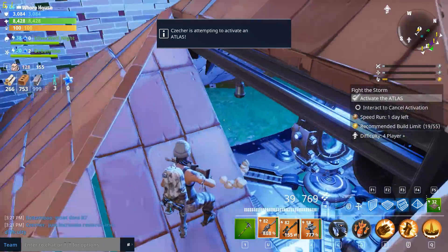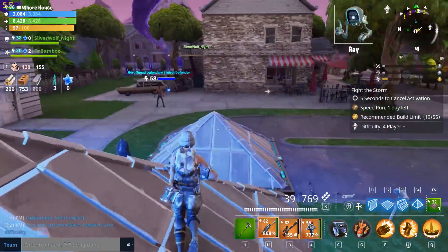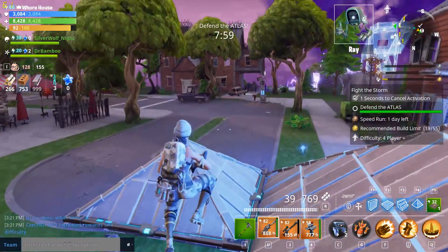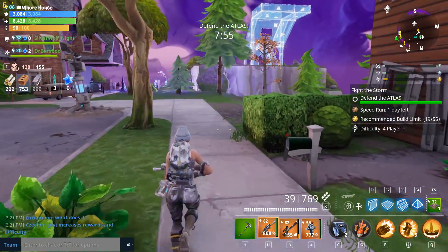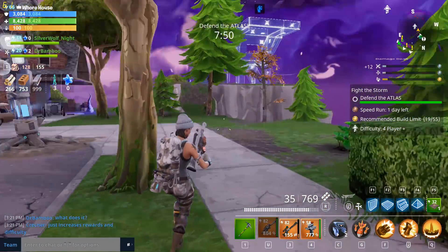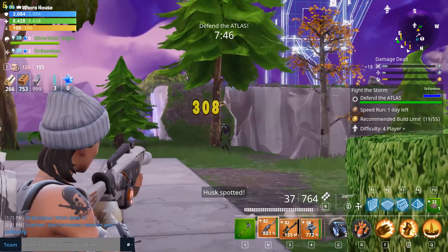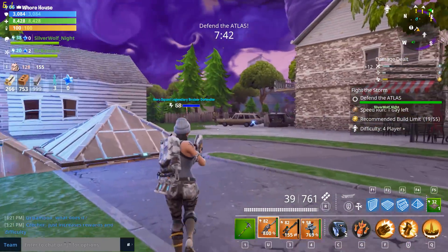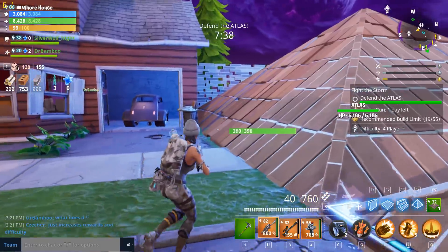I'm not saying we need to bring over the classes from Save the World to Battle Royale — in fact, I think that'd be a really bad idea. But instead, let's be able to choose our character without having to spend V-Bucks and give these characters some unique characteristics. Let's say soldiers are slightly better with assault rifles — maybe 5% more damage, slightly more accurate — but worse with snipers. It would be really cool if you could choose your class and give characters ever so slightly different buffs.